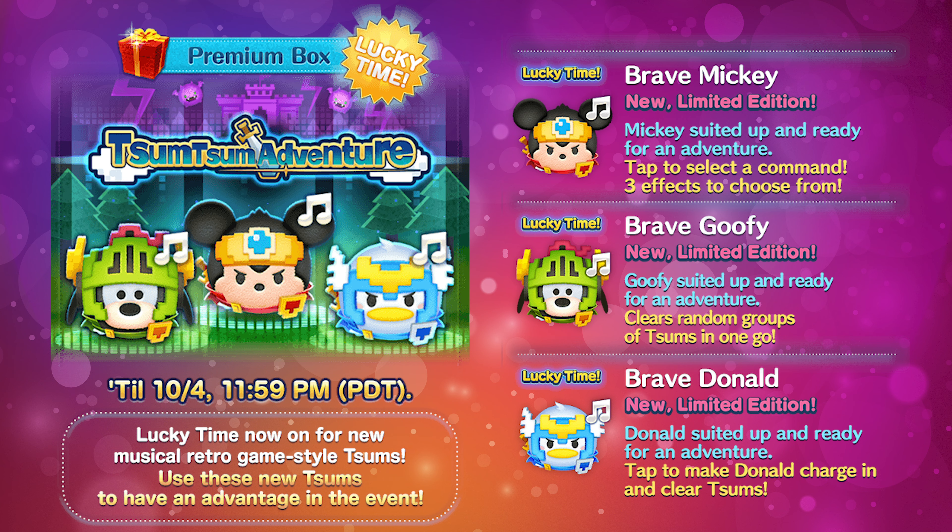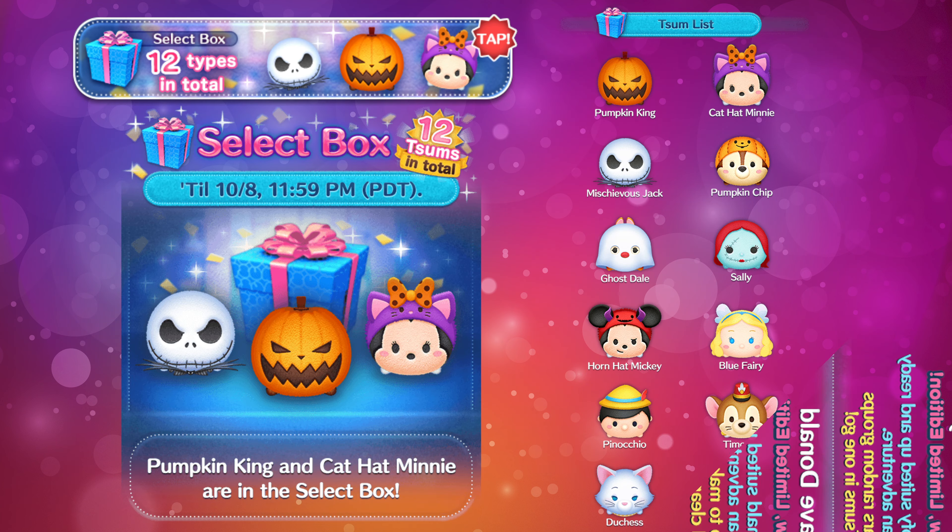Brave Mickey is the one I'm really interested in seeing. His ability is going to be tap to select a command — three effects to choose from. So it sounds like there are going to be three different skills you could choose from, which may be very helpful for missions or events that you're trying to clear. I'm really going to be interested in seeing what Brave Mickey's ability is going to look like.